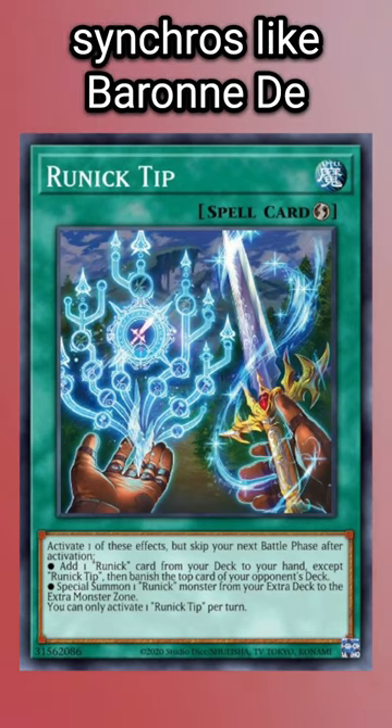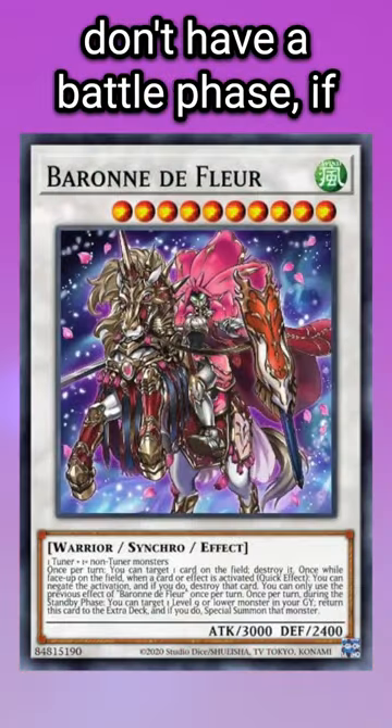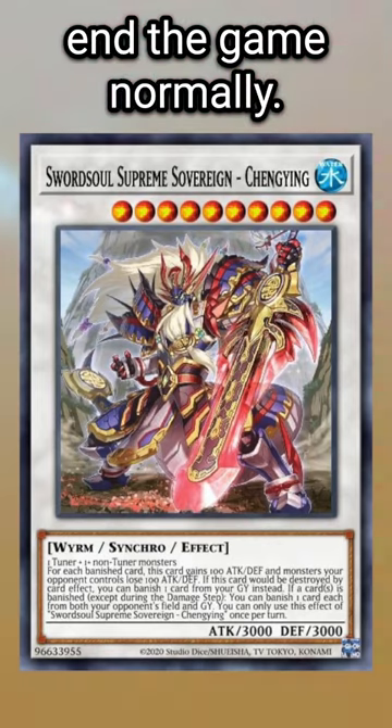They also establish powerful Synchros like Baron de Fleur and Sword Soulchanging to destroy and banish their opponent's cards while they don't have a battle phase. If their opponent doesn't play cards into the Runic spells, the Synchros will eventually be able to attack and end the game normally.